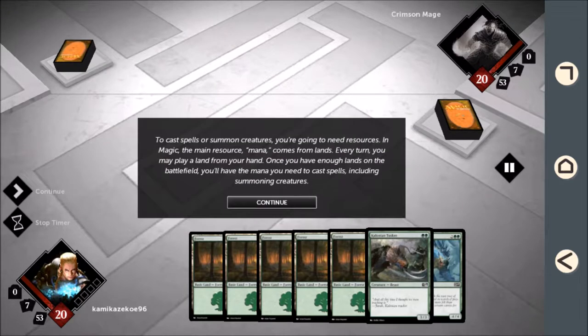To cast spells or summon creatures, you're going to need some resources. In Magic, the main resource, mana, comes from lands. Every turn, you may play a land from your hand. Once you have enough lands on the battlefield, you'll have the mana you need to cast spells, including summoning creatures.